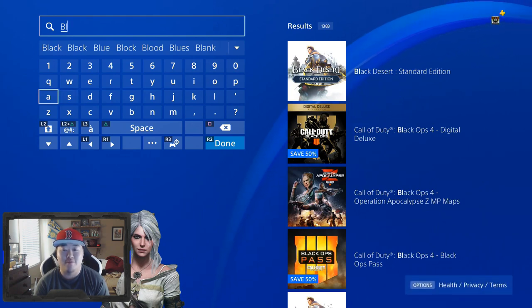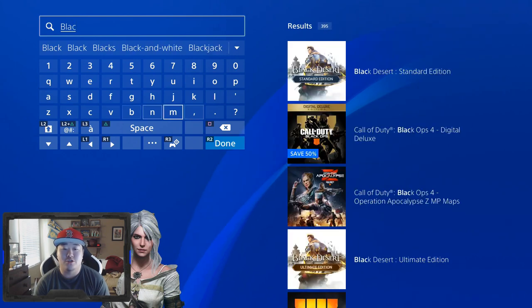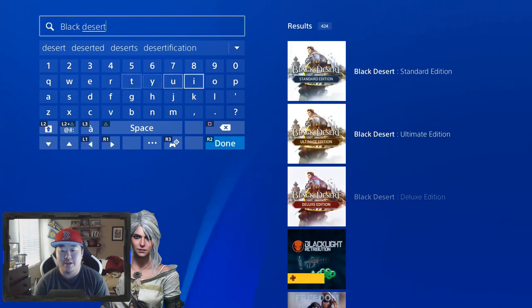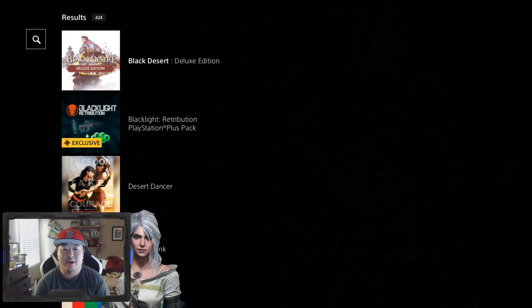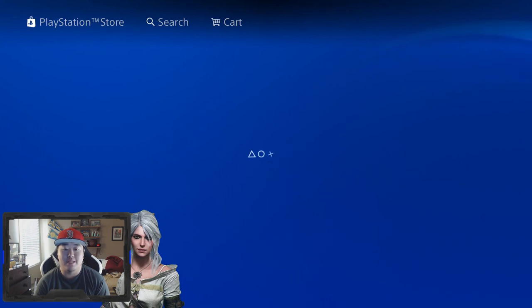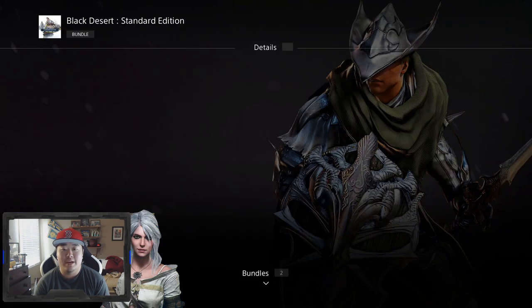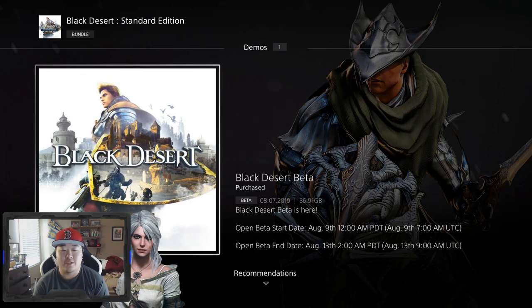Maybe Call of Duty will outrank it for you, but it shows up number one for me. If you go all the way to Black Desert and type that in, you're going to get the three editions. Just go ahead and select the Standard Edition — it makes this the easiest. If you go to the Standard Edition and let it load up, you'll click down twice and it'll take you to Demos.